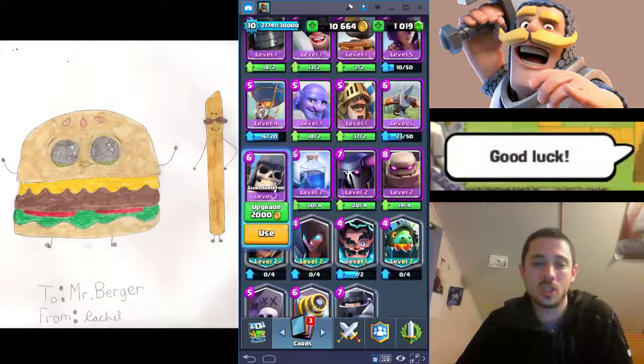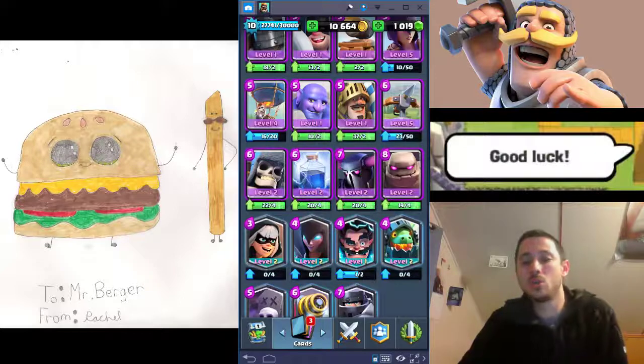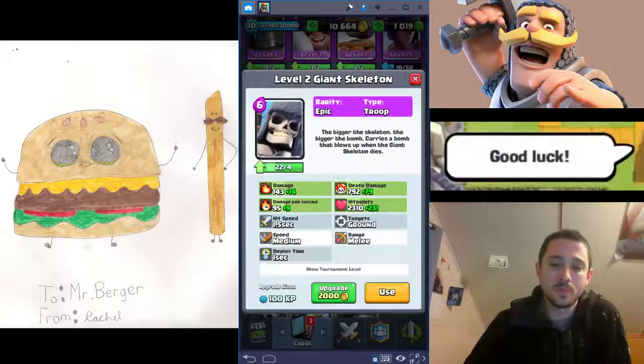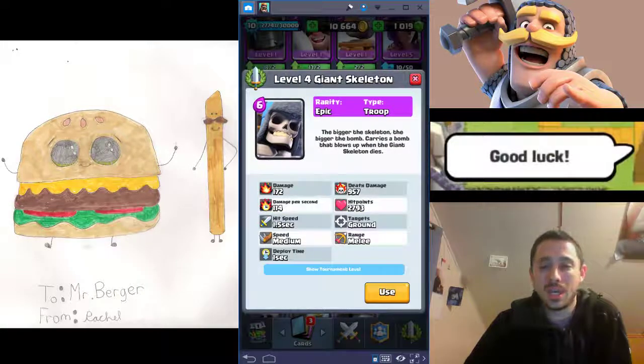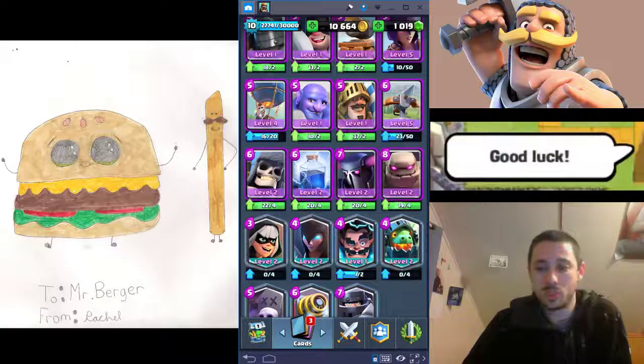Giant Skeleton is a great counterpush or defensive card. You plop him down on defense, their support goes for your Giant Skeleton, and at tournament level he's got death damage of almost 1,000. When he dies, a few seconds later his bomb explodes and blows up all of their offensive push — especially if you place him right near their support, because they'll kill him and then walk a little bit further right into his bomb.